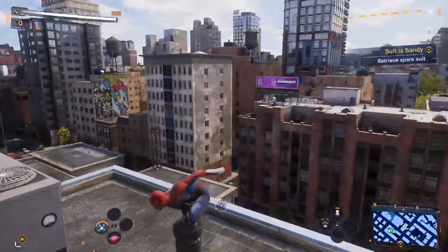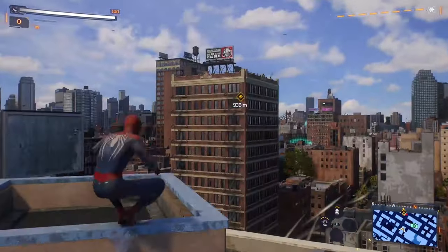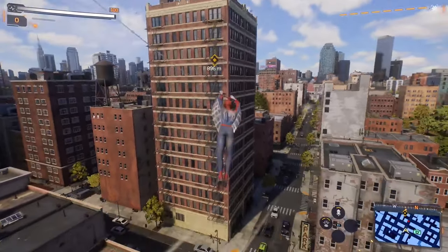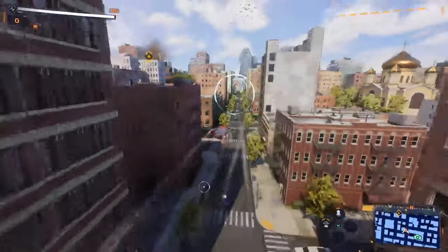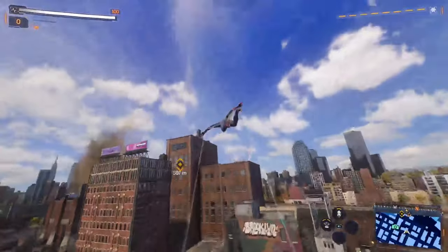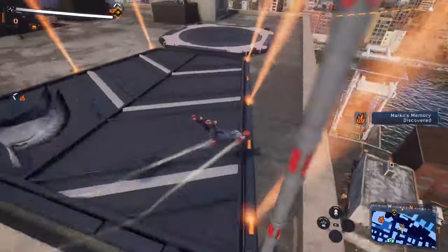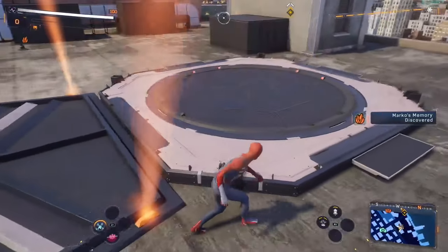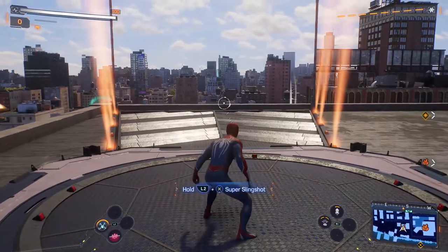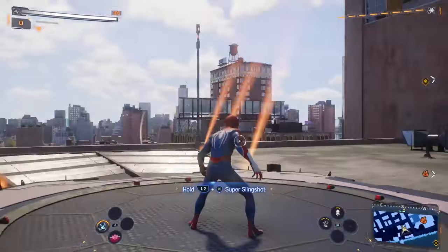New suit - retrieve spare suit. Suit is sandy, so there's the story beat. Let's head there now. I didn't unlock the deluxe pre-order edition so I don't have all 10 extra suits. What is this? It's like a launch pad - Marco's memory. Hold L2 and X to super slingshot. It's like a launch pad!